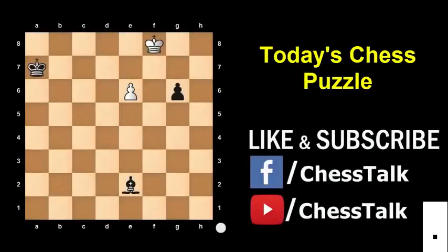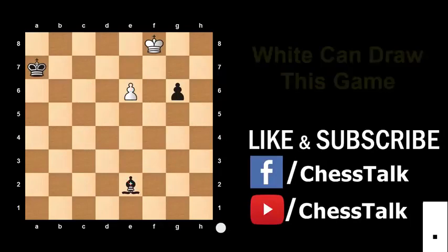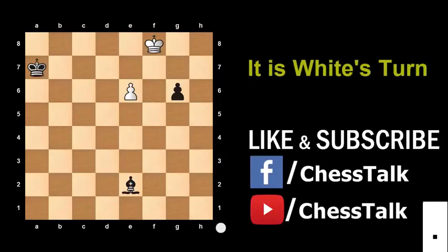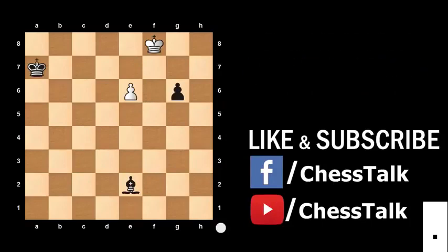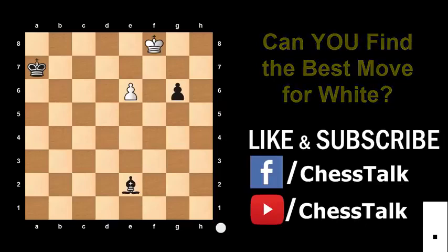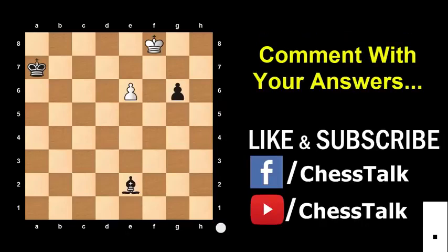Now it's time for today's chess puzzle. As you can see in this endgame, White is looking to promote his pawn and Black is also looking to do the same. The Black pawn has no obstructions whereas the White pawn can be easily captured by this Bishop. This looks like an easy win for Black, but White can draw this game if he plays correctly. It is White's turn — there is a beautiful sequence of moves that White can play to draw. Can you find the best move? Comment with your answers. I want to see how many of you get it right.